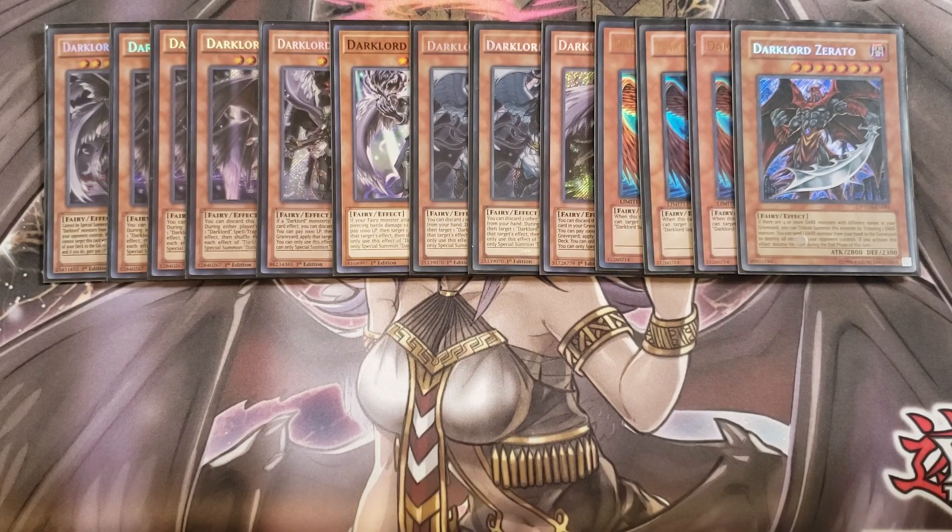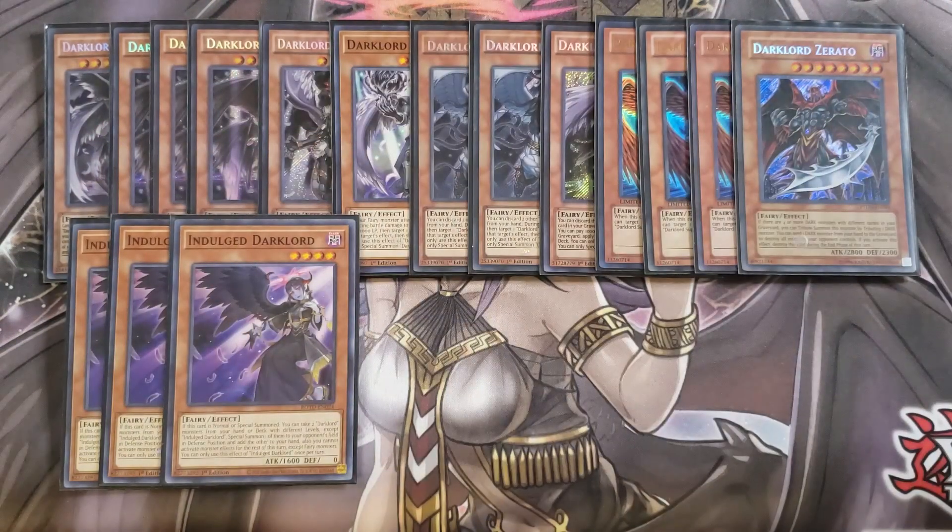We then play three copies of the Indulged Dark Lord, which is the single best normal summon in the entire deck. If this card is normal or special summoned, you get to take two Dark Lord monsters from your hand and/or deck, special summon one to your opponent's field and add the other to your hand. You special summon the other one to your opponent's side of the field in defense position — which can be something like a Superbia or the next card we're going to cover — and you're also getting to search your deck for any Dark Lord monster on normal summon. This card is absolutely great in the deck.